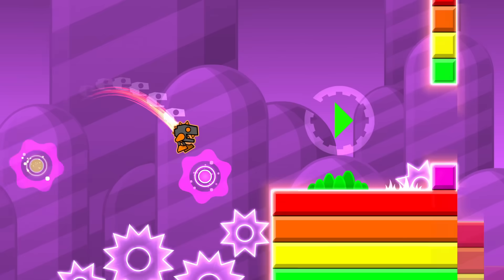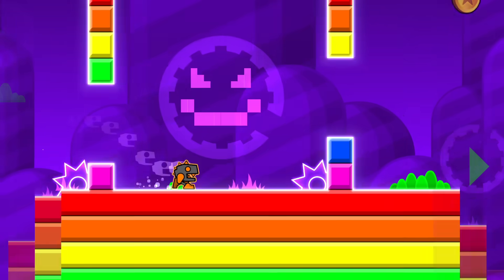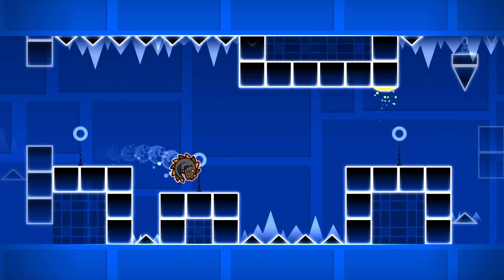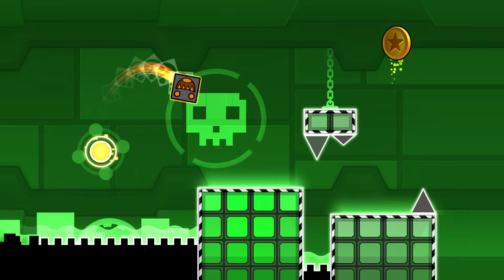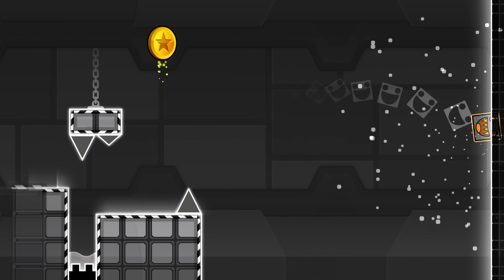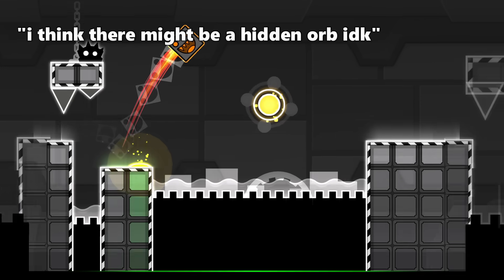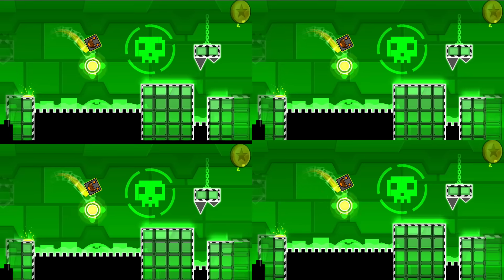For example, the second coin in Geometrical Dominator may look out of reach at first, but it's pretty easy to figure out that all it takes is an extra jump. Or the third coin in Cycles seems completely out of bounds, until you run through it in practice mode and realize that there's a bunch of spikes missing. Ultimately, players should notice a hint in their first playthrough, then go back and examine it the second time around, maybe even brainstorming ideas before they even get there. And then once they collect the coin, they should want to try and get it in future playthroughs as well.